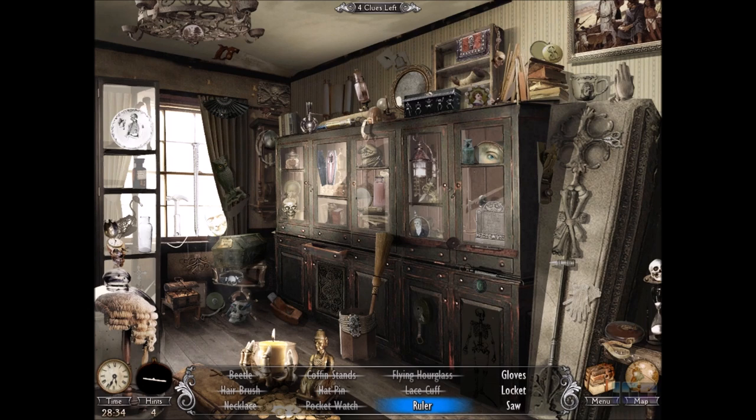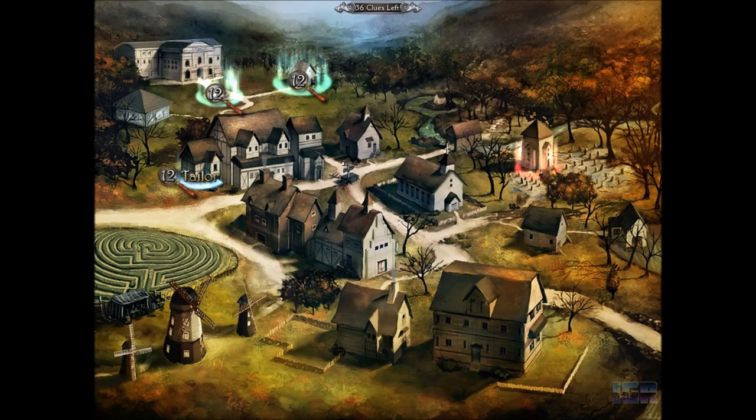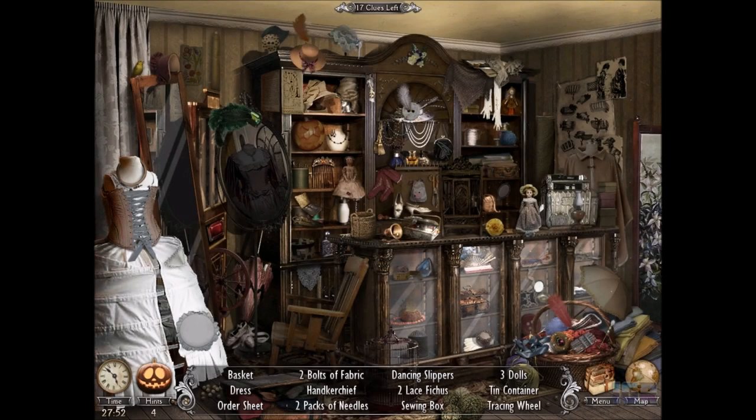Ruler. Ruler? Ruler. Gloves. Lock it? Nope. Doesn't look anything like the picture, I don't know why I clicked on it. And saw. Some of these are just so tiny, I can't quite make out if that's a thing or not. Pocket watch. A flying hourglass.